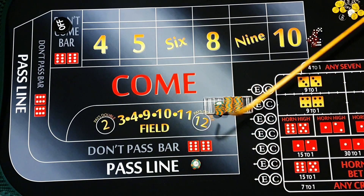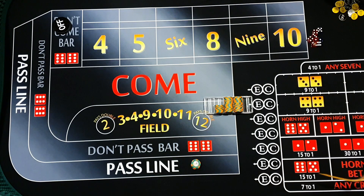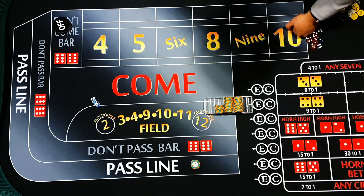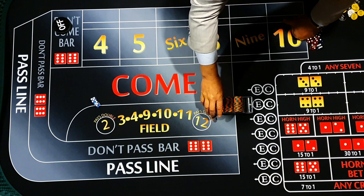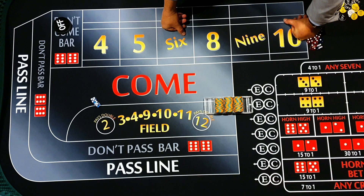Now we flip from the don't pass to the pass line because we've had two don't pass wins. This is the bonus round - we've already locked up a hundred dollar profit. That pays for the previous loss, so we're treading water until we get the sequence that gives us a nice win. These two units riding haven't come out of our bankroll, they've come out of our win. And there's a seven - perfect! If we stop at the 1-3-2 level we can just rack that. We don't have to go to the four.